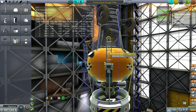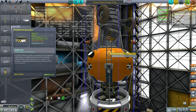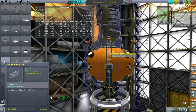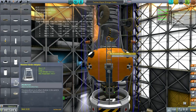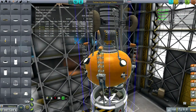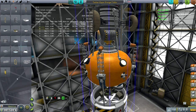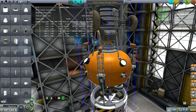I chose these AES structural beams because not only are they fuel cross-feed capable — otherwise I would have to run fuel lines — but also they're much lighter than anything else. You can see that these beams are 0.005 mass compared to the much more hefty versions that come stock. They're even lighter than the pistons that come with the Magic Smoke Industries Infernal Robotics pack, so might as well use these instead.